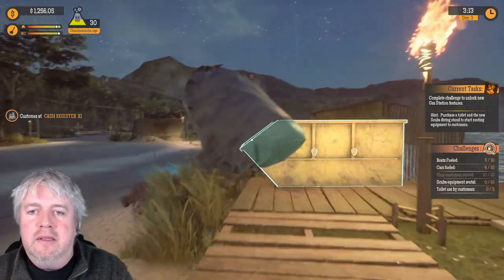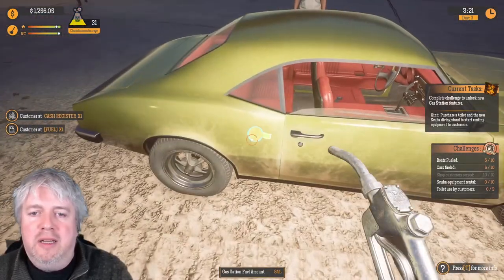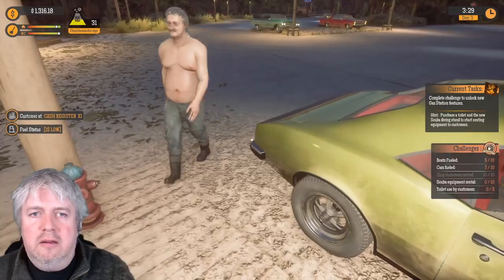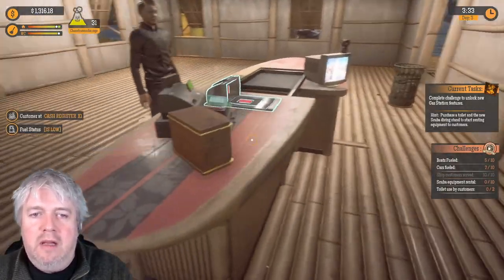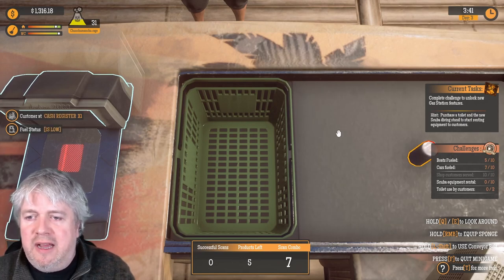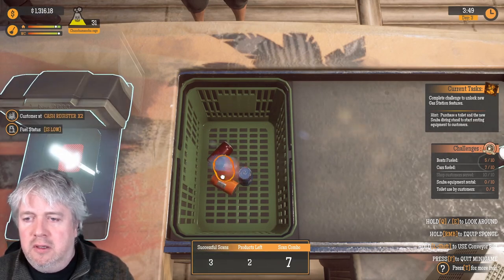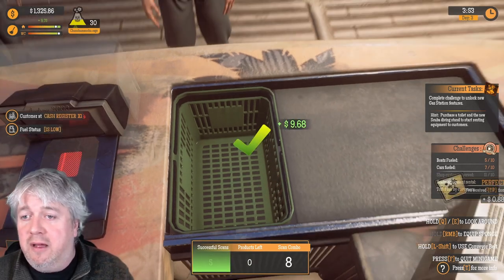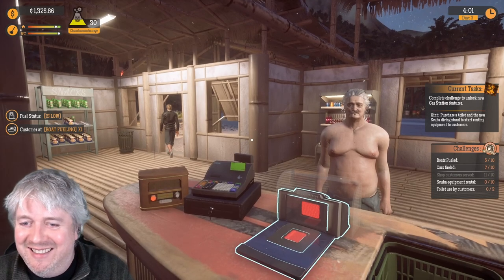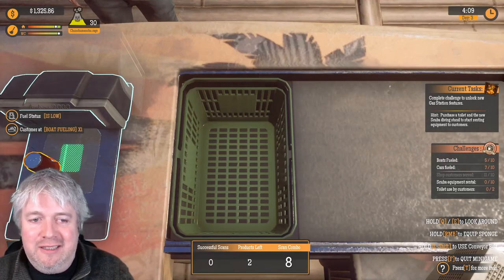It seems to be forever night time but not much of a worry. We're currently in the process of completing a challenge, visible on the right side of the screen. We've already done enough shop customers. We're seven out of ten cars fueled, five out of ten boats fueled, and we need to rent some scuba equipment out. But to do that we need to get the scuba diving stand. Fuel is low — need to sort that out too.